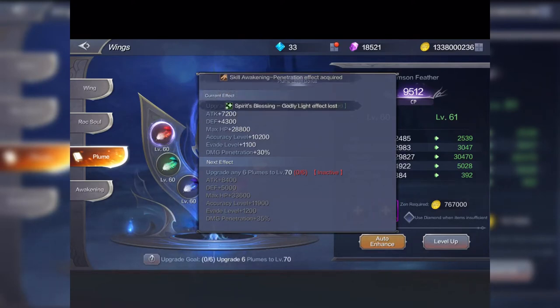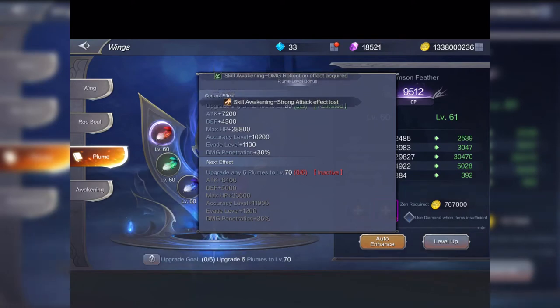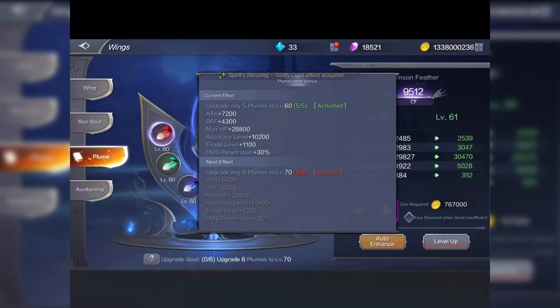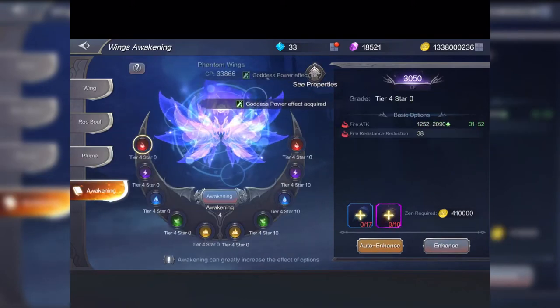Currently what is activated is upgrading any five plumes to level 60, which I've done. The active bonus gives me an extra 7,200 added to maximum attack, 4,300 to maximum defense, 28,000 to HP, 10,200 accuracy, 1,100 evade, and 30 extra damage penetration. If I upgrade all six plumes to level 70, I'll get 8,400 onto attack, 5,000 onto defense, 33,000 onto maximum HP, and so on — the more you take them up, the more stats you get.